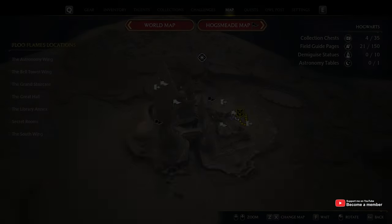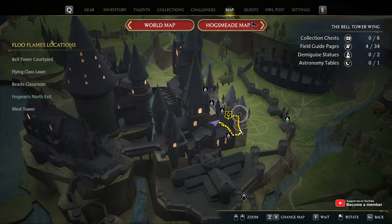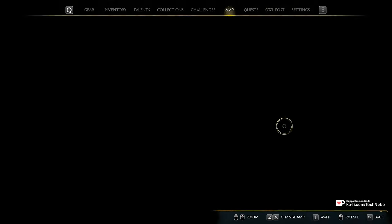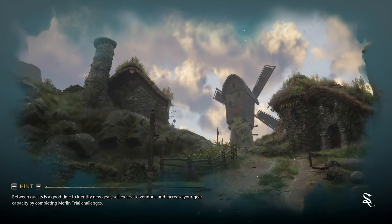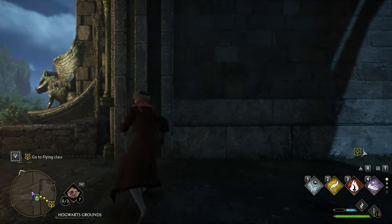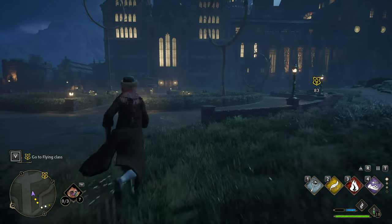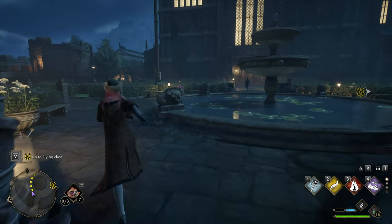If I locate the quest on the map, you'll see over here on the far east by the bell tower wing. I don't have any exit close enough to here, so I'll travel all the way from the north exit all the way back to Hogwarts. It's a short jog, but it's much better than running through the entirety of Hogwarts. Turning around to head back in, over to the right is where we're going. I'll also pass a floo flame here just to activate it.